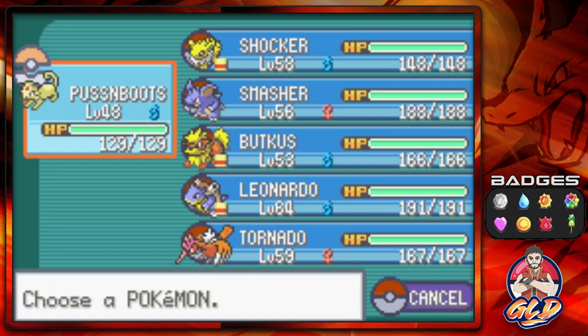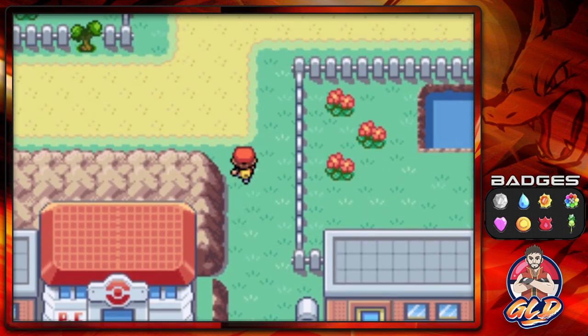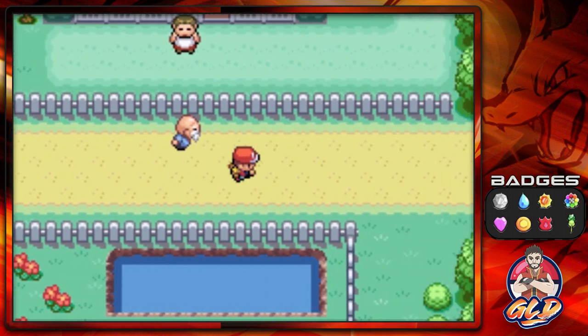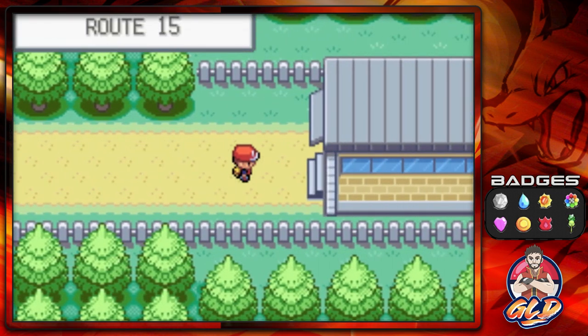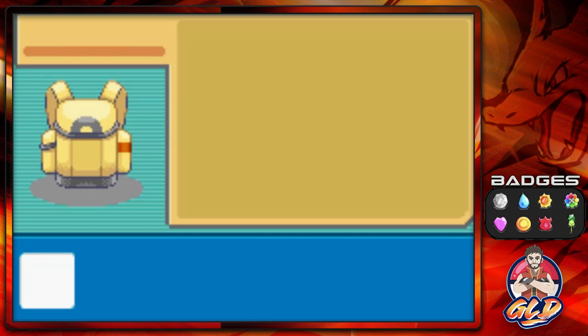Route 15 will have some Pokémon that are at a good level, so aim for that 40 to 49 range. On top of it all, make sure to have a ton of Max Repels because we're doing that little trick again. And here we are in Route 15 — let's go right ahead and see what we can do.